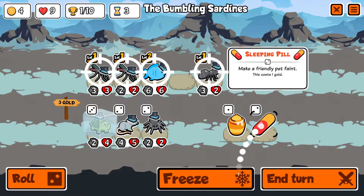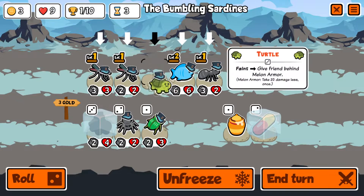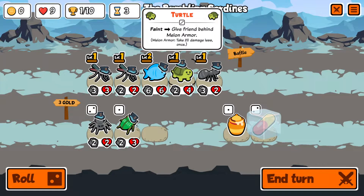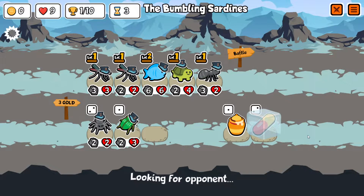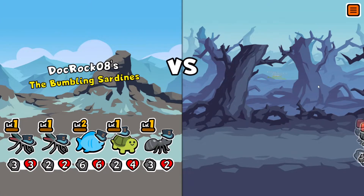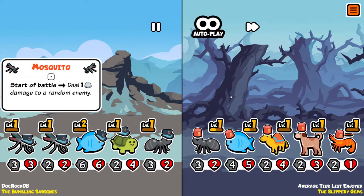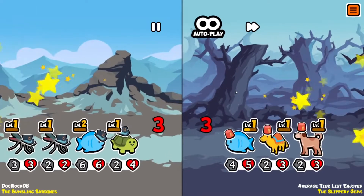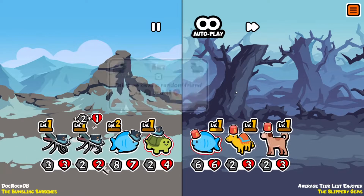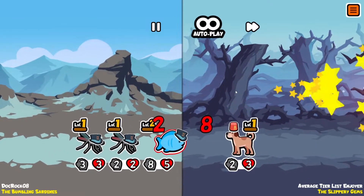Another pill — we'll freeze that for the other ant and roll one more time. We'll pick up this turtle for now and end the turn. We got the shrimp; not sure if that'll make a difference. Our turtle should be okay here — and yeah, easy win!